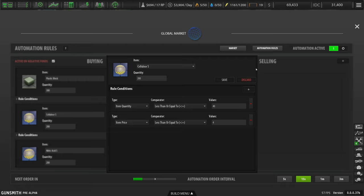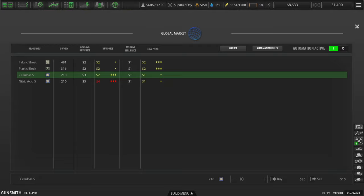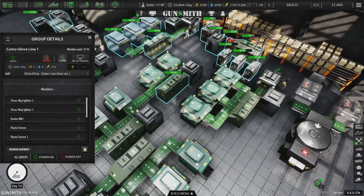Double checking — item price, good. Now I should see orders happening — and indeed it does. So now all we need to do is see about getting this stuff working, getting the Nitric Acid stuff made.